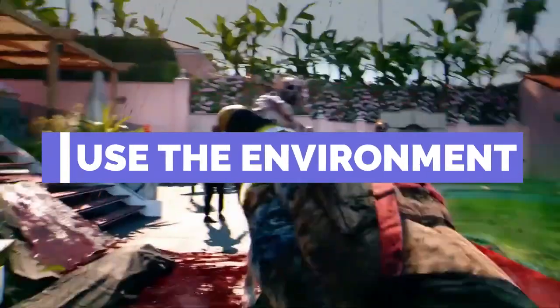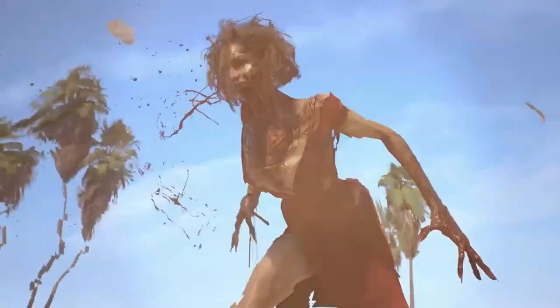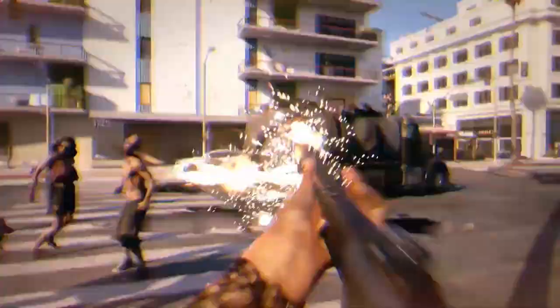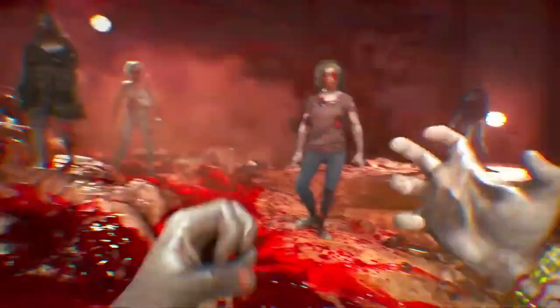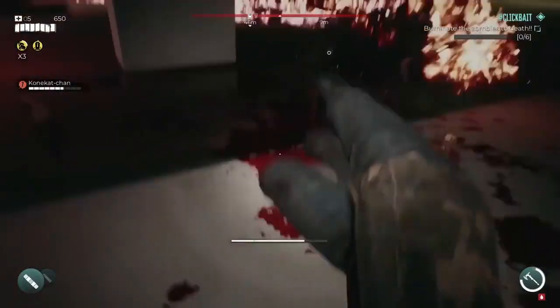Moving on to number six: use the environment. If you play Dead Island 2 strategically, the surroundings can be used as a harmful and lethal weapon against hordes of zombies. You can kill zombies in a variety of ways, like by leading them into poisonous chemicals, electrical fences, or by lighting them on fire. Additionally, you have a fire pit where you may shoot zombies if you're on a roof and there is glass underneath them. The switches may be used to construct enormous death traps that zombies can walk through.